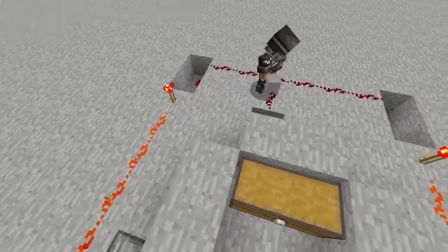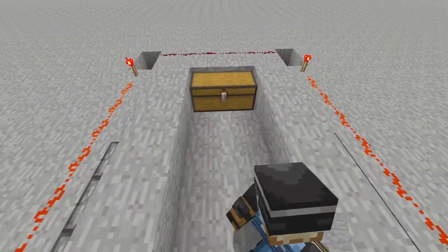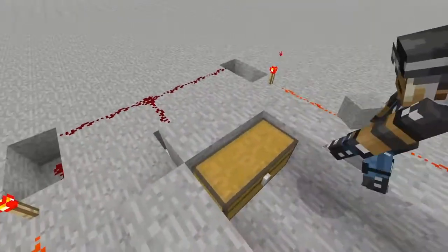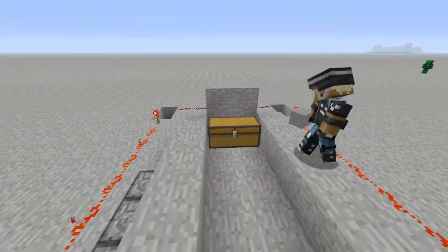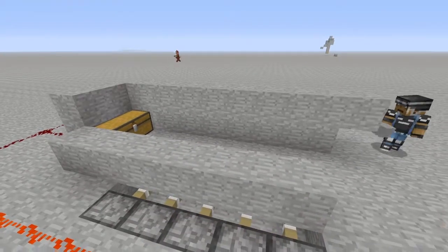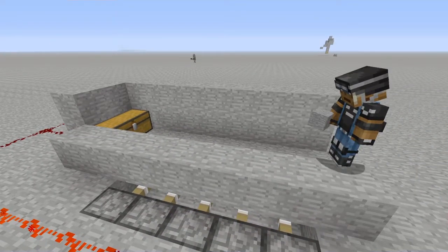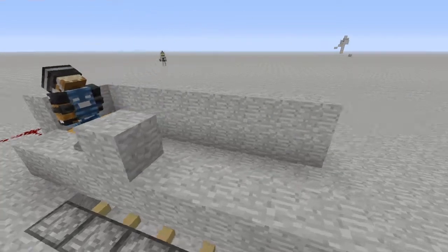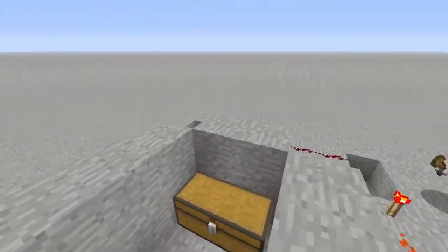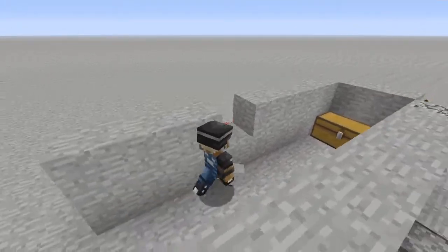Guys, we're good now, and you actually can make it completely hidden like this, to where you have no idea that this would be trapped. Now, imagine this in your base, surrounded by all this, in a supposedly secret corridor, where your friends might find it and might be trying to take all your treasure — but you're just tricking them.